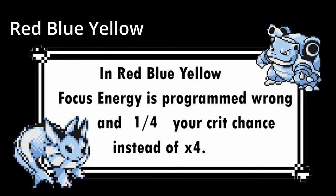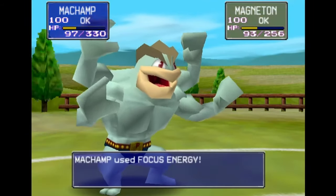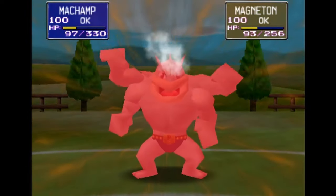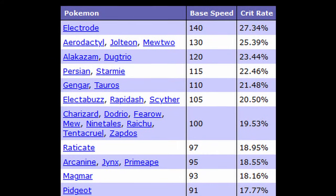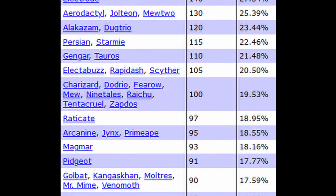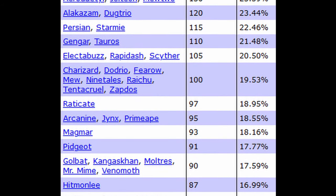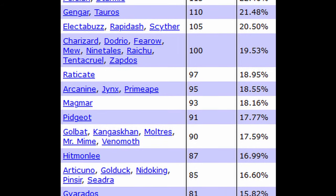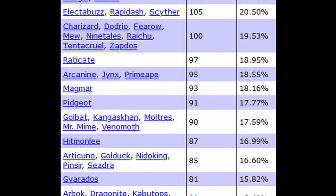Another difference is Focus Energy. In the cartridge game, Focus Energy is just programmed wrong — instead of raising your crit chance, it actually lowers it. But this is fixed in Pokémon Stadium, and Focus Energy can turn a Pokémon into a very commanding threat. Something else about Gen 1 is that crit rate is calculated with base speed, not current speed, so moves that raise your speed don't affect your crit chance. But the faster the Pokémon's base speed, the better its crit chance.